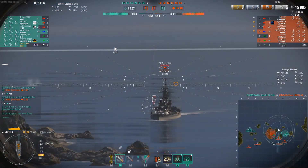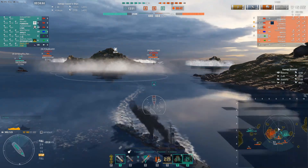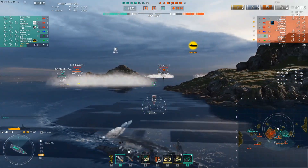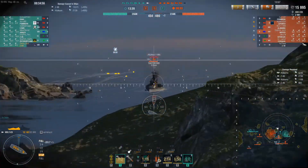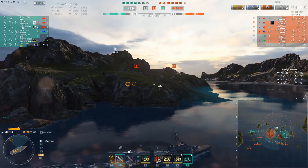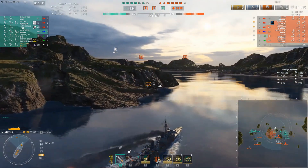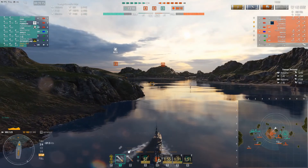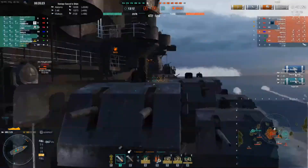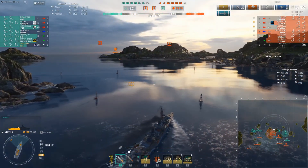So we're up one ship, we have one cap, and now the A and B caps are open to us. The Alabama has actually managed to push up along this island to the point where I've got to go out a little further away from him to cross over, and I'm going to dump both sets of my torps quick before I go around the corner. He's going to spot me briefly but not enough to get guns on me. Unfortunately his position means that I'm not going to be able to cap B - I'm only going to be able to cap A because that's the only part where I can stay behind the island and avoid being spotted.